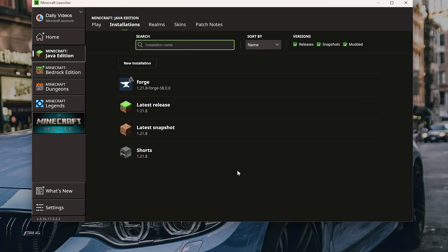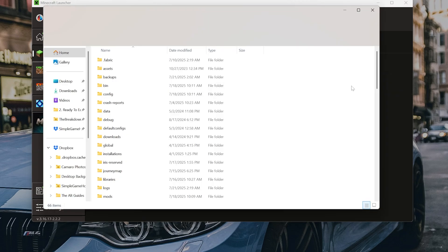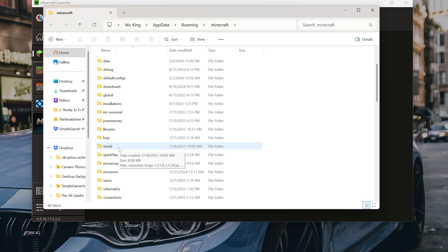Now, I do want to mention this will work for Forge, Fabric, NeoForge — any Minecraft mod loader that you want, this will work. Just hover over the installation here in the Minecraft launcher, click the folder icon, and then open up the mods folder that is right here.